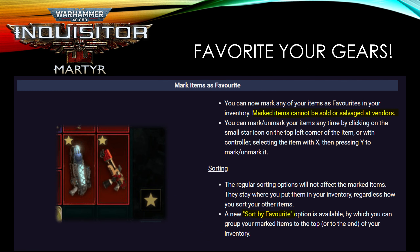The second quality of life update is that you can now mark an item as a favorite. The great thing about this feature is that marked items cannot be sold or salvaged at the vendor. You can also sort by favorite. These are pretty good features that I use to try out different builds.